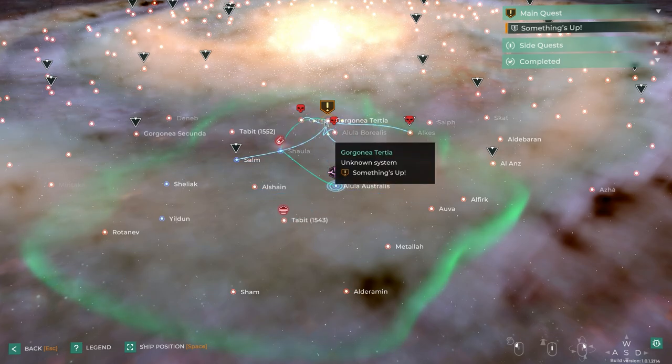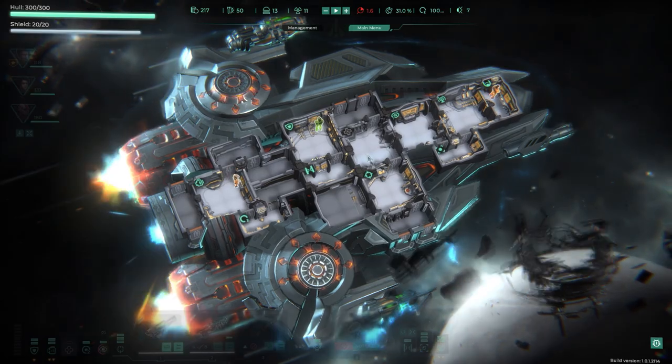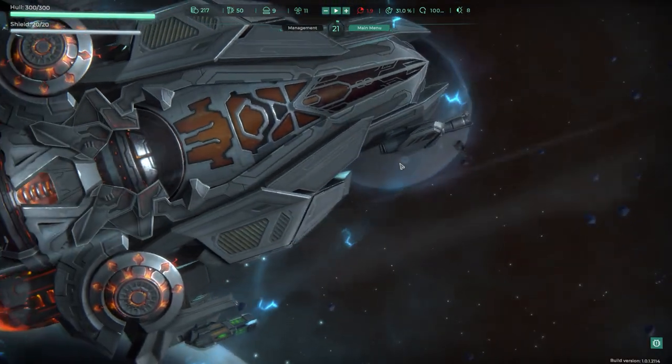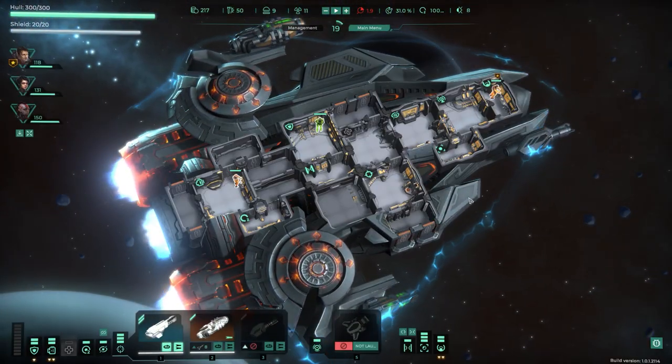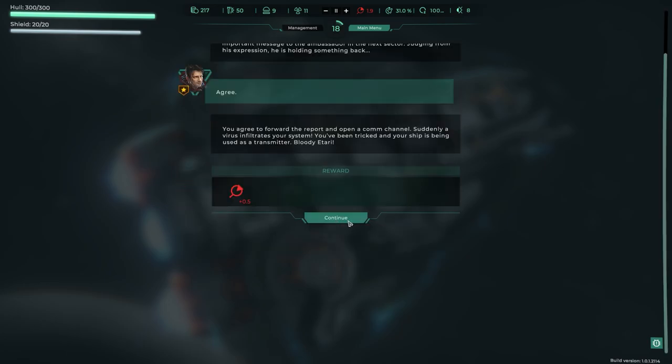We encounter an Atari ambassador who asks us to deliver a message. We agree — but suddenly a virus infiltrates our system and the ship is being used as a transmitter. Bloody Atari. And then a cloaked drone shows up too.